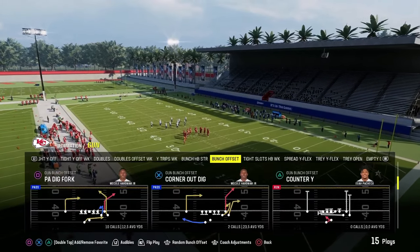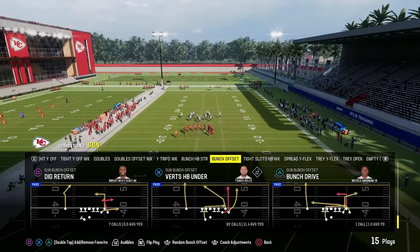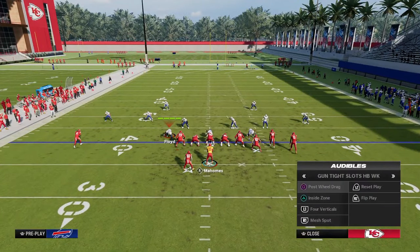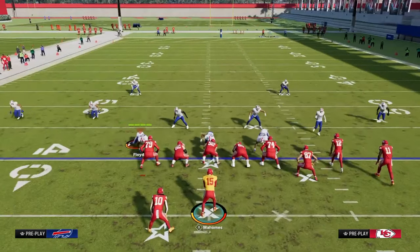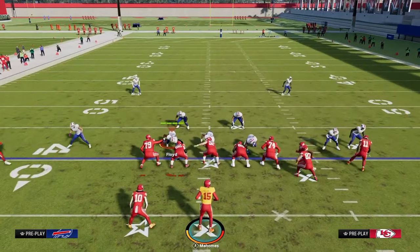A lot of people are kind of sleeping on this. I love to be able to just come out in verts or whatever — a quick snap bunch play — and then audible into the offense. The real cool part about this offense is it's kind of set up perfectly for you, because you want to be running your tight slots with your running back to the short side pretty much the majority of the time. Our first setup is going to be one of the best flood concepts in Madden — it's going to actually be the play called Flood.